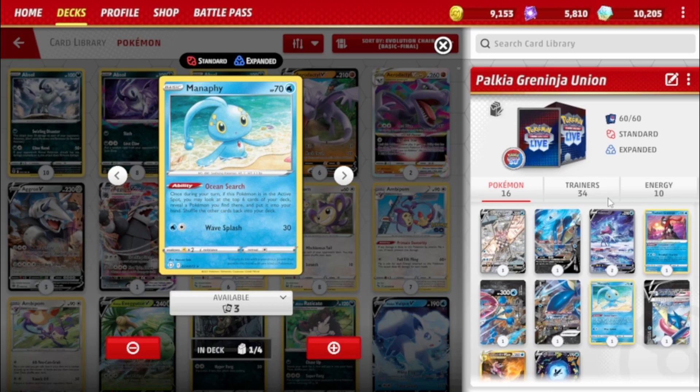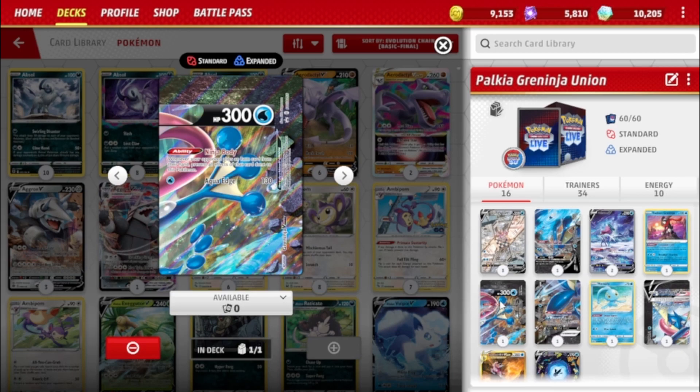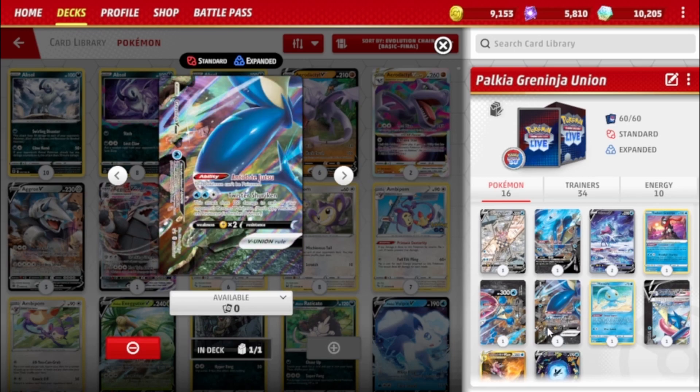Now let's go to the Greninja V-Union. You've got Union Gain, which all V-Unions have: attach up to two Water Energy to this Pokémon from the discard pile. Then there are three abilities on this card — Ninja Body: whenever your opponent plays an Item card from their hand, prevent all effects of that card. So if they were to play a Crushing Hammer, it would not be able to do anything. It also does 130 for one Energy.